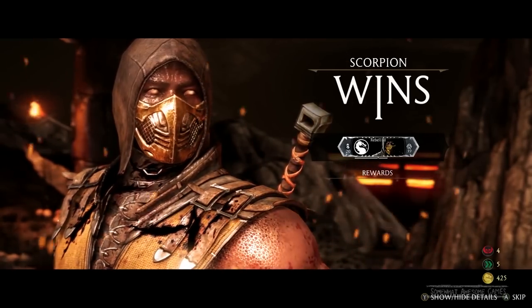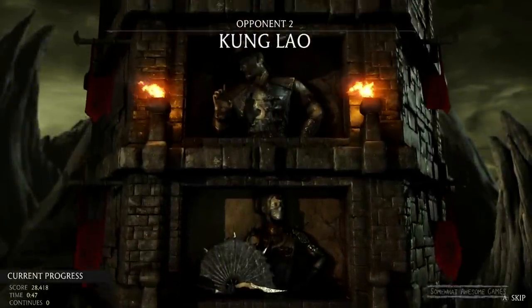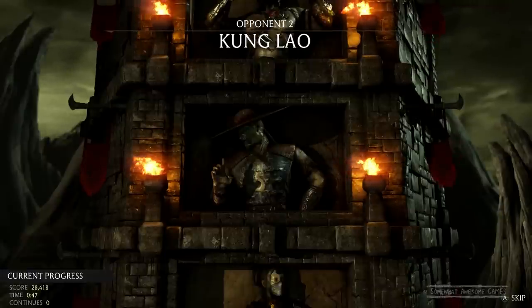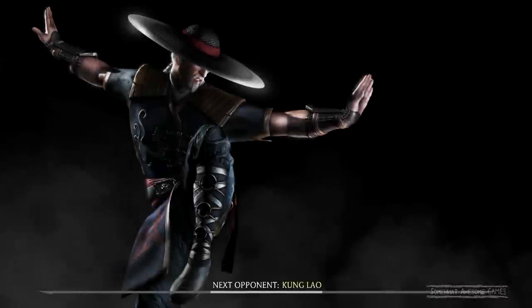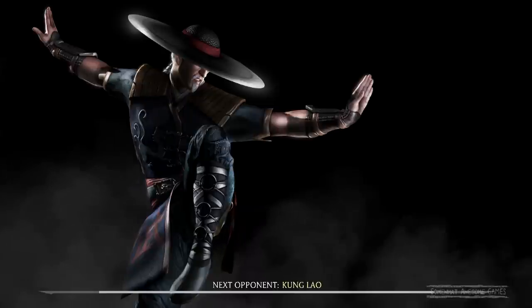Scorpion's fatality is down, back, forward, triangle — that must be Y on Xbox. Let's go with that: down, back, forward, Y. Kung Lao, bring it on. And the second one is down, back, forward, up. I've got them here, we should be good. I want to turn my screen display so it doesn't go off.